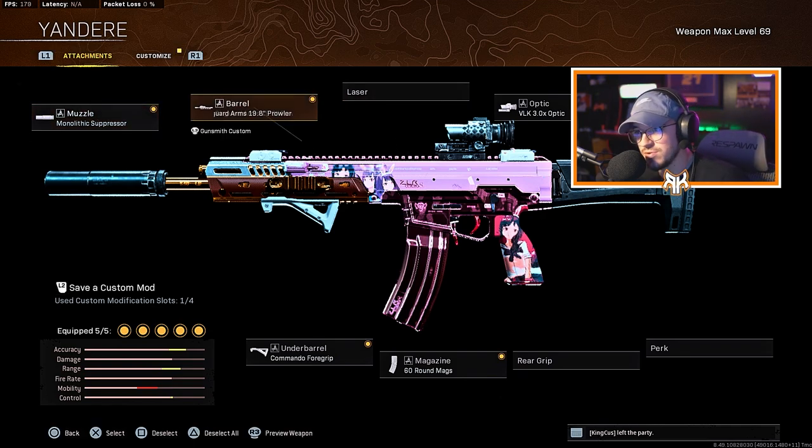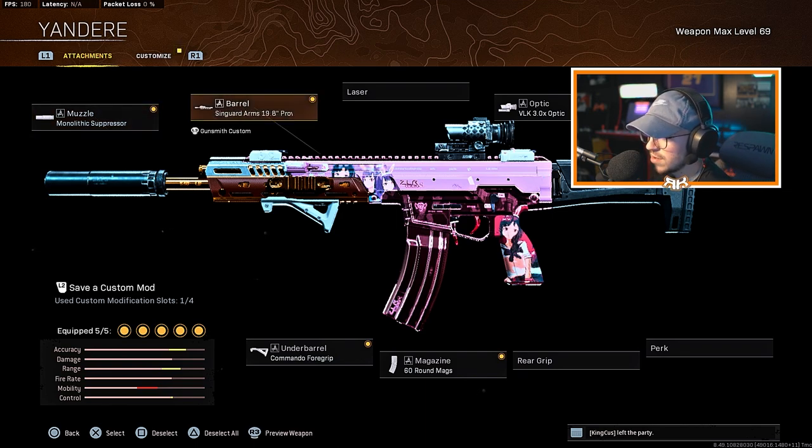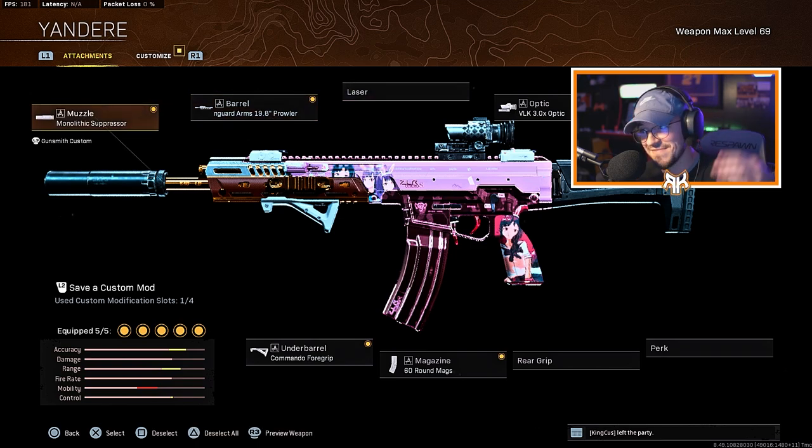The class setup — nothing new, same as always from Season One back in the day. Monolithic Suppressor for the muzzle, the Saingard Arms 19.8 Prowler, the VLK — one of the best optics ever, I love it — 60-round mags, and the Commando Foregrip. Nothing crazy. I have the anime version of this weapon too. This was probably one of the best bundles: the MP7, the FFAR or FR 5.56, and the Kilo. This thing goes absolutely nuts — one of my all-time favorite weapons in Warzone.